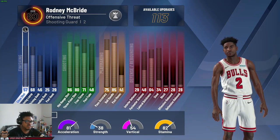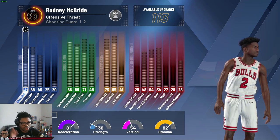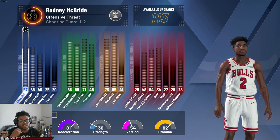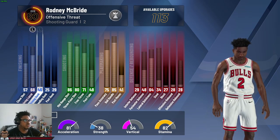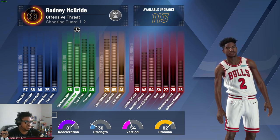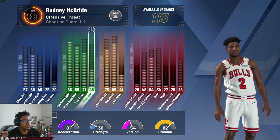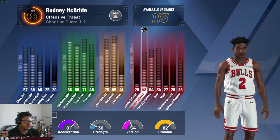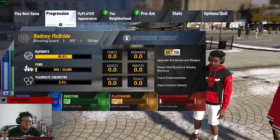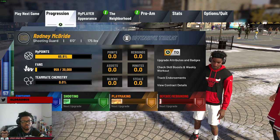Defense and rebounding — clamps maybe, who cares. These are the progressions. You're obviously an offensive threat because there are really only two builds that matter right now in the park: offensive threat and lockdown board cleaner. We still haven't played any games, just got a couple in the park, won one, lost one. This is a pretty good build going forward, one we can use and enjoy.